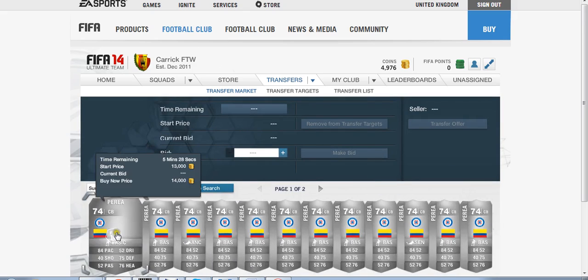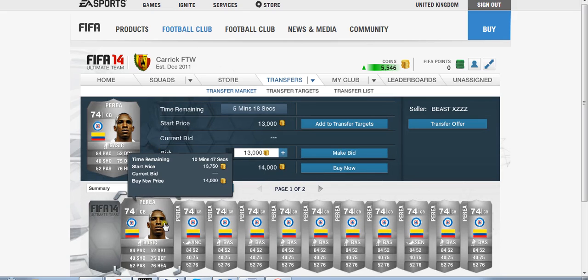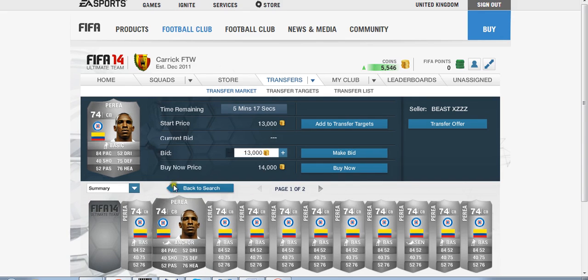Quite expensive it is Luis Amaranto Pereira. 84 pace, 75 defence and 76 heading are absolutely fantastic stats. As you can see here he's an absolutely fantastic player.